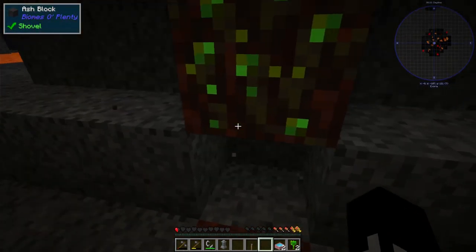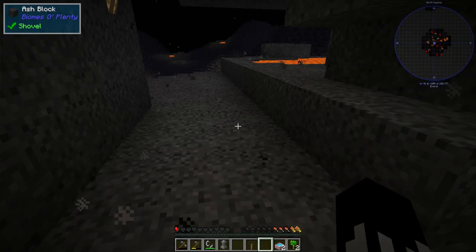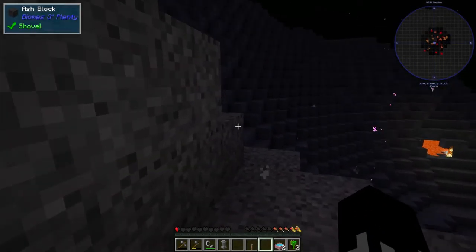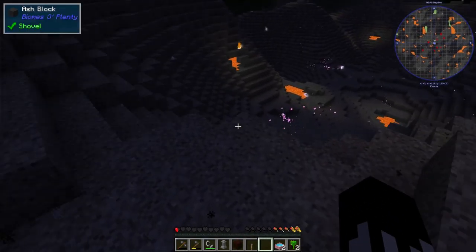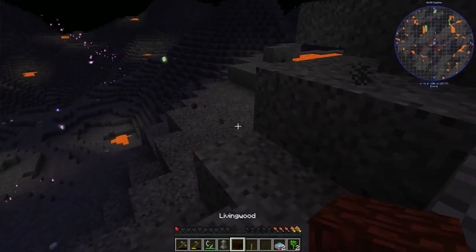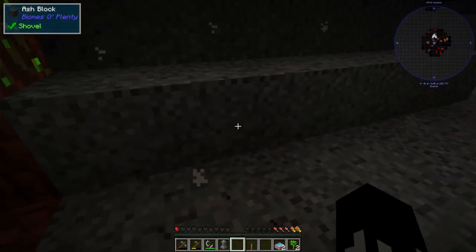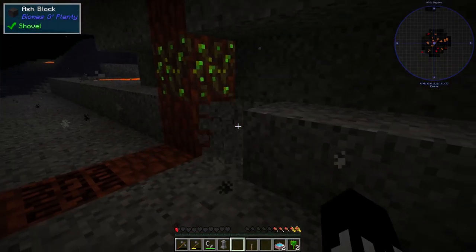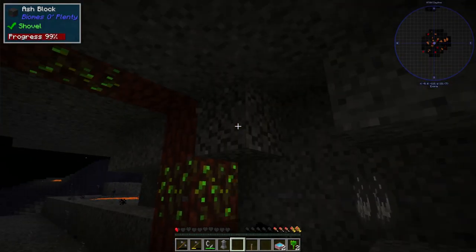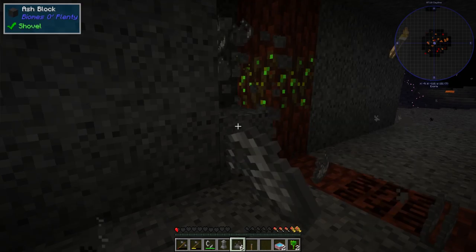The living wood isn't that hard to find - there are plenty. It shouldn't have disappeared. Here it is, okay. Like that, and then we need to place the pylon somewhere. I think that should make it more visible.